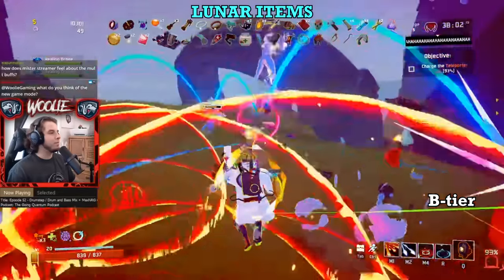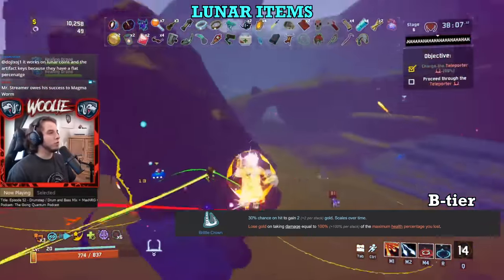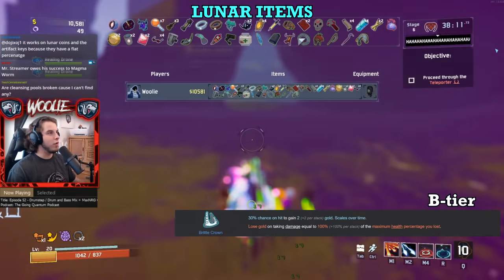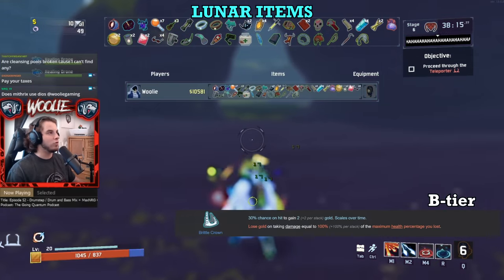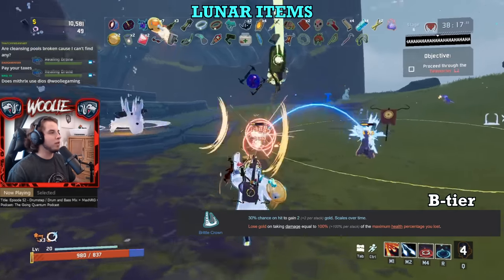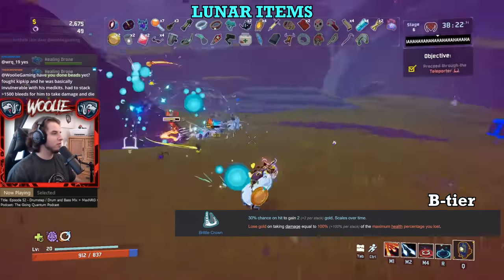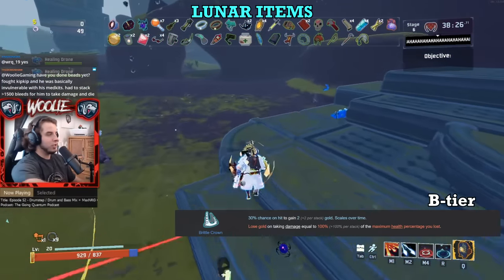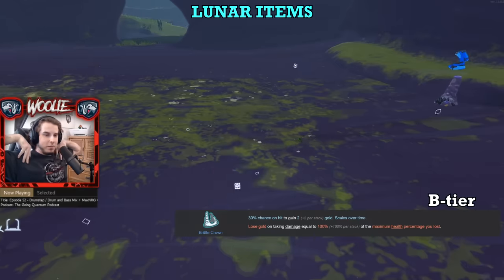Moving on to B tier, starting with Brittle Crown. Yikes, the Crown is higher than Shaped Glass — what a time to be alive. This thing has grown on me quite a bit. Whenever I pick this up in the early game, I often find myself with far more money than I usually have. If you're a relatively aggressive player still learning to identify threats quickly, avoid this item, as even the smallest amount of damage will drain your gold quickly. But if you're pretty comfortable with the game and have been steering clear of the Crown, give it a shot — it may surprise you.